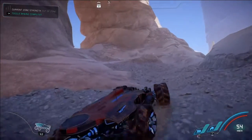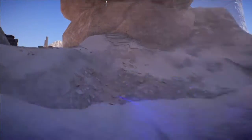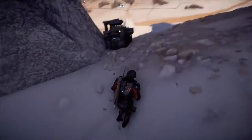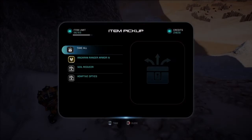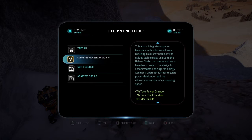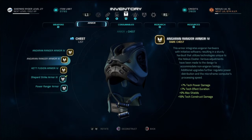Right here underneath this arc is going to be a lovely container holding your Angaran Ranger Armor 4 — pretty nice. Let's have a look at this bad boy and see what it dropped: seven percent tech power damage, tech effect duration nine percent, max shield nine percent, and tech construction damage nine percent. Nice.